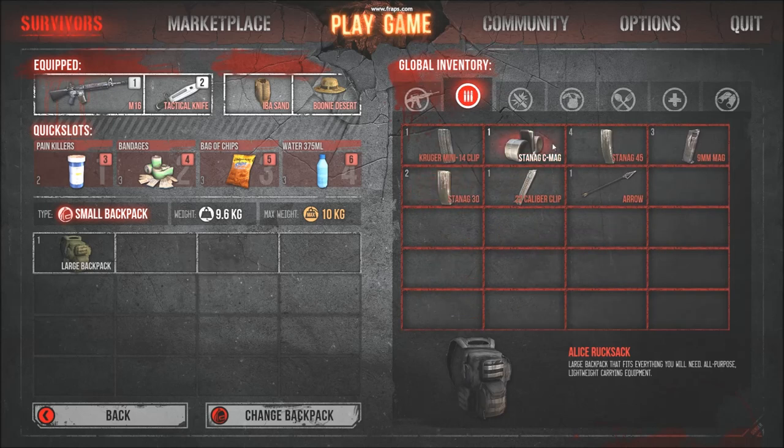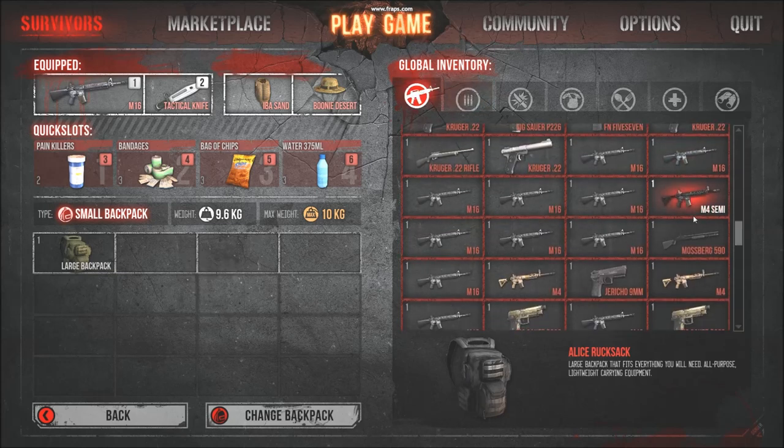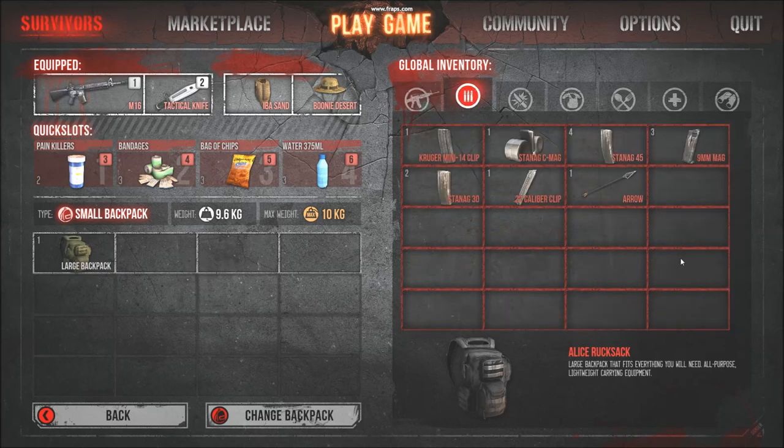Ammo - I don't have too much. In total I have 7 Stanax mags, different types. I've got one Stanax C, which I hope to get a few more of by GC and possibly trading in the future. 4 Stanax 45s and Stanax 30s, just for my M16s, considering they are what I have most of, as you can see. A couple of 9mm mags for pistols, that's about it.